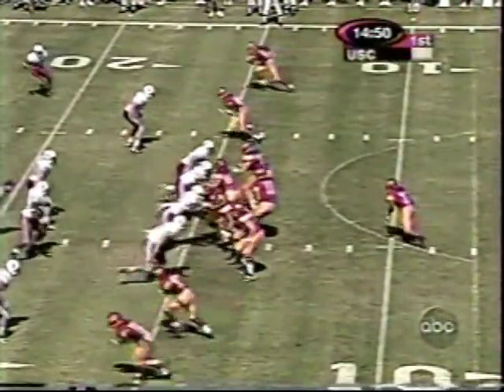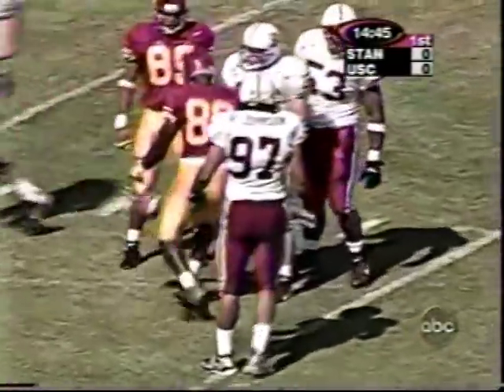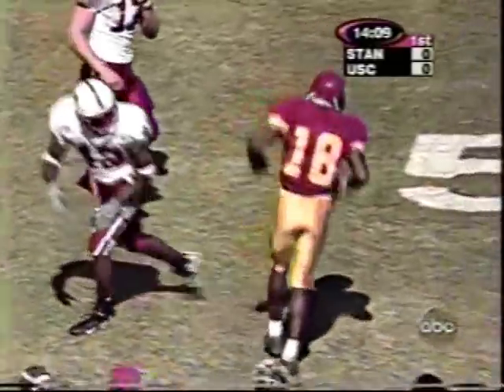They start out with four wide outs and Mike Van Rapphorst back to throw it early, going down the middle, and the pass is completed to Windrell Hayes. They get some pressure on him and Van Rapphorst's pass is completed. He hit it right on the hands of R.J. Soward, who comes up limping.